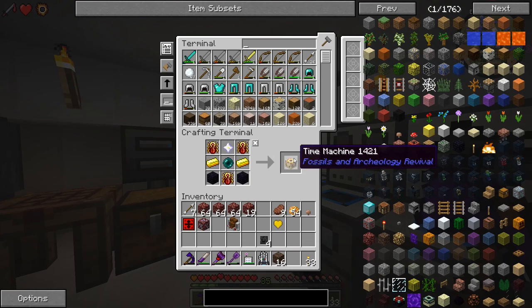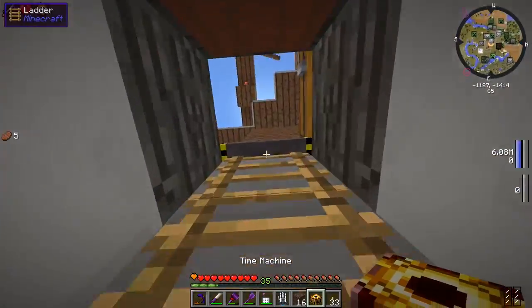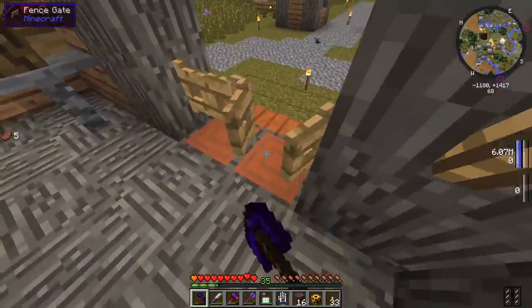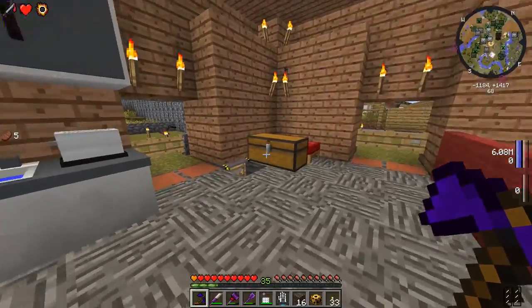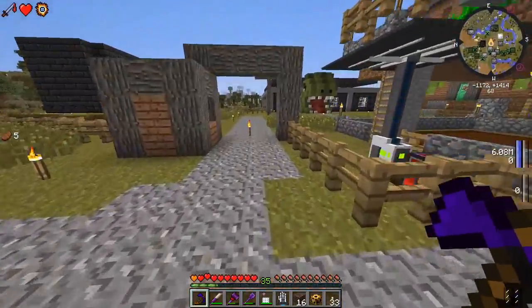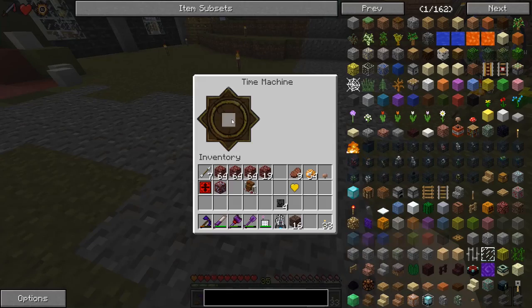We have the nether star - we're going to get this time machine and figure out what it does! I half expected to get some achievement like 'Traveling Back in Time.' Where should we put this thing? Let's put it over here. Placed it down - right click it. Okay it's a time machine - I guess I'll do a little bit of research. I thought it would spawn a portal and we'd go back in time where dinosaurs roam.